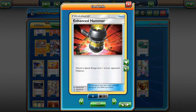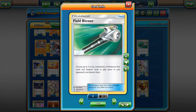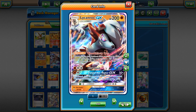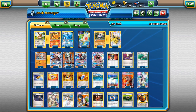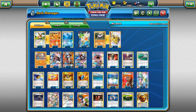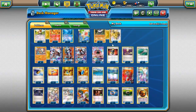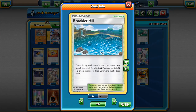For items: Enhanced Hammer flows nicely with the Crunch Promo Lycanroc. We have one Escape Rope, two Field Blowers — great for removing Choice Bands and Float Stones off Garbodors so you can use Bloodthirsty Eyes. We play one Level Ball since Eevee, Flareon, Vaporeon, Rockruff, and Carbink all benefit from it. One Rescue Stretcher is included — you don't need Super Rod since Carbink is already in the deck. Four Ultra Balls and four VS Seekers round out the item line.